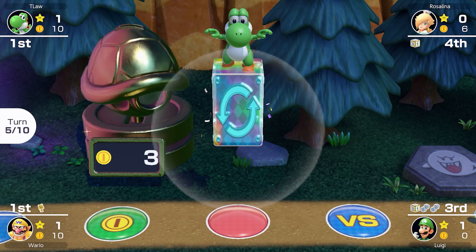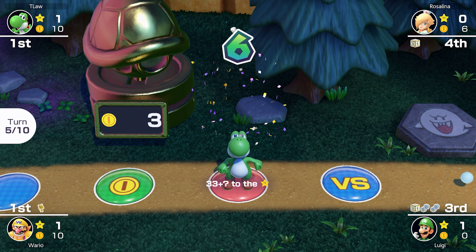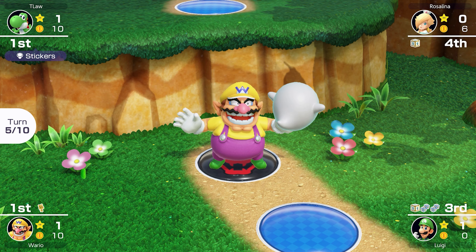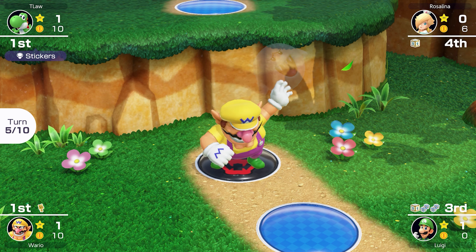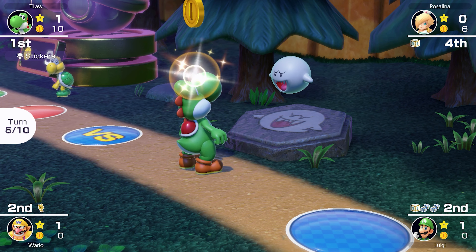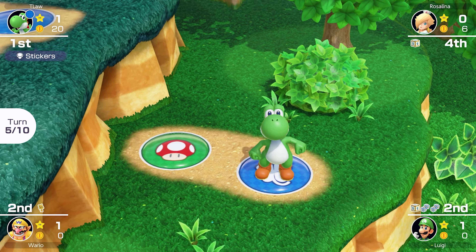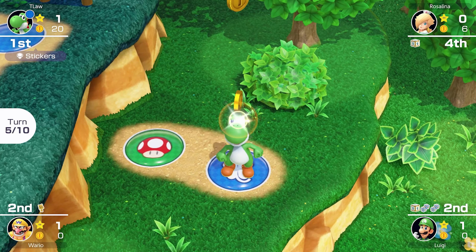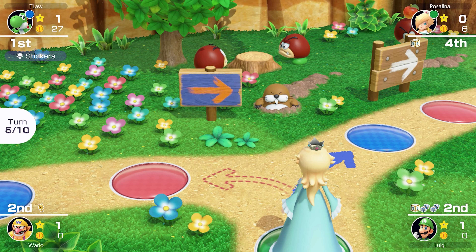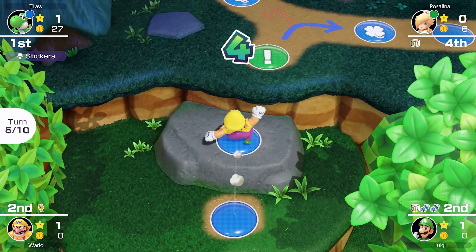Oh my gosh — so lucky! We steal the Boo! I was getting ready to say my goodbyes. We switch places with Wario and then hit him with Boo. We're safe for a few turns now — no sign for a while. That was a huge play. We finish on a lucky space — very fitting — and get another seven coins. Rosalina rolls a one and lands on the event space, which means she's gonna switch that sign. It's gonna be out of sync with the other two signs, so we've got to keep a record of that.